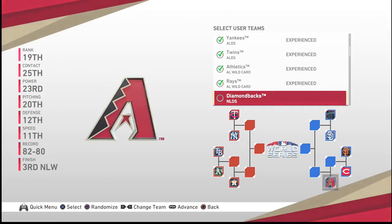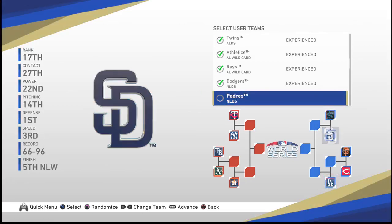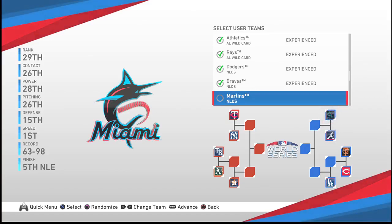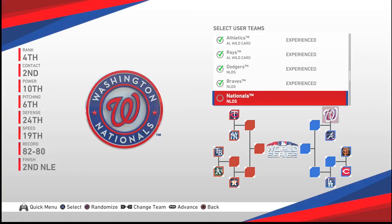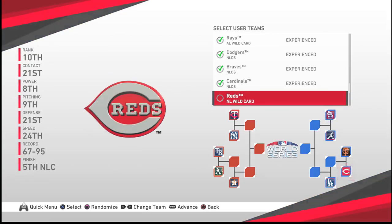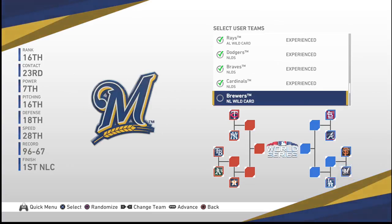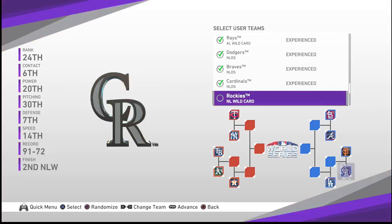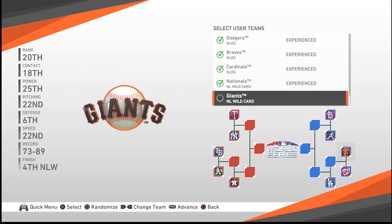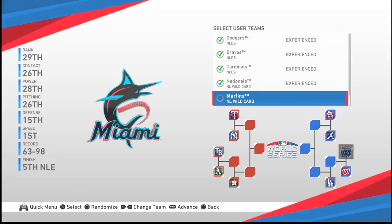And in the National League, number one should be the Dodgers. Number two should be the Braves. And the third divisional winner would be the Cardinals. Baseball guys, we're pretty much sticklers — we want everything to be the way it was, nostalgia, which is a good thing. But sometimes you've got to let go of the past and go with the future. First wildcard team here would be the Nationals, and the second wildcard team would be the Brewers.